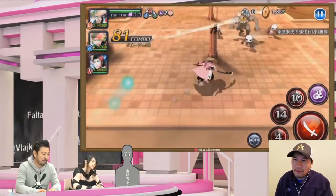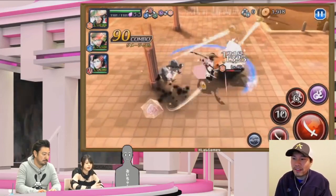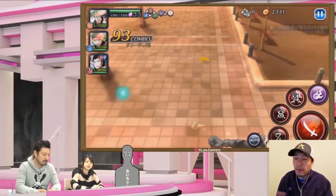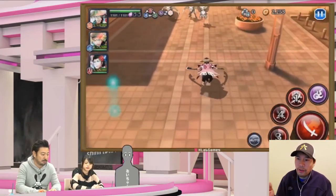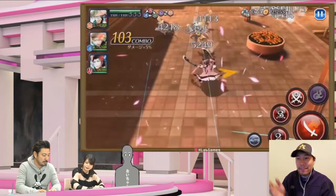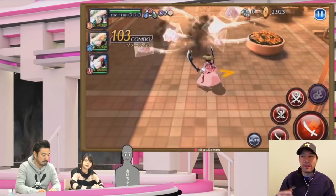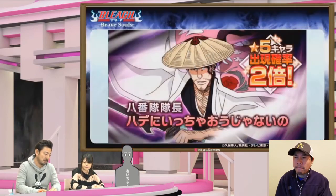He doesn't have any status effects — no burn, no chance to insta-kill as far as I know. He does have Paralysis immunity, which is something. Here's the special: he throws his hat up — I remember he used that move on Starrk, trying to distract him and then cutting through it. That special is fitting for the final battle characters. It looks okay.